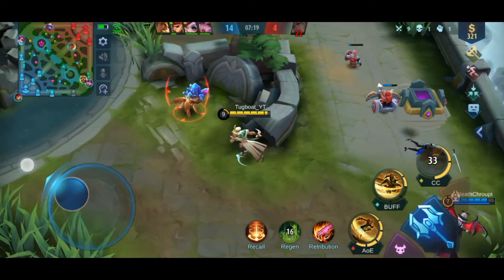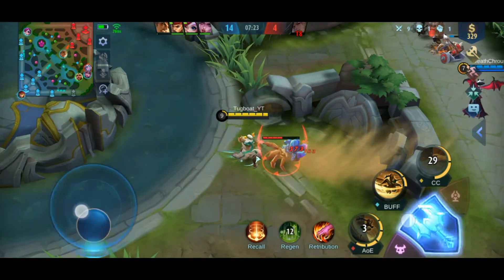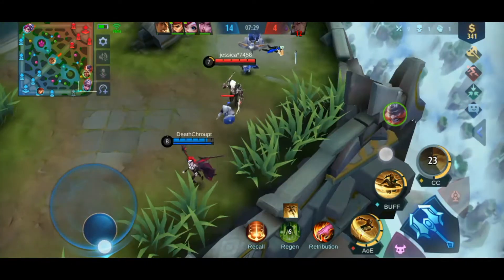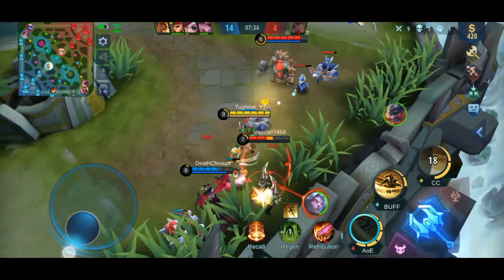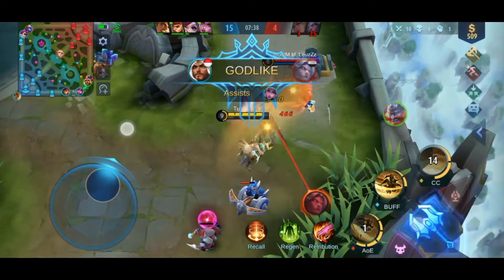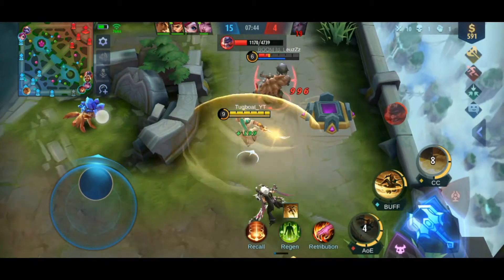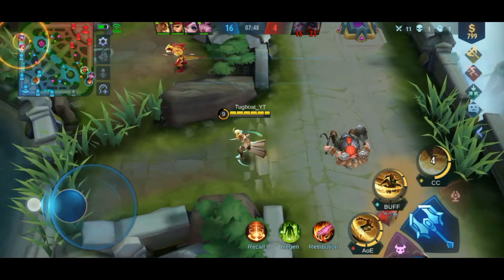The counter for Khalid will be CC type heroes, because the first skill and second skill of Khalid can be cancelled. Martis can easily do that and cancel the healing and attacking phases, making Khalid a weak hero to counter. But if you know how to use Khalid properly and dive in after the Martis or other CC type hero uses their skill, then it will be very easy for you to kill that hero.